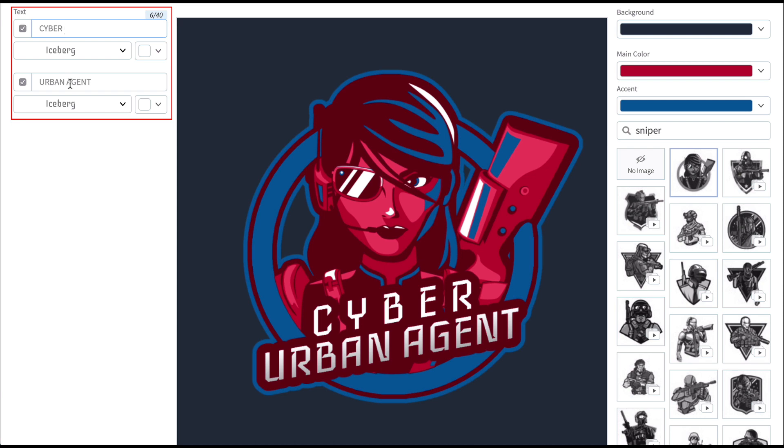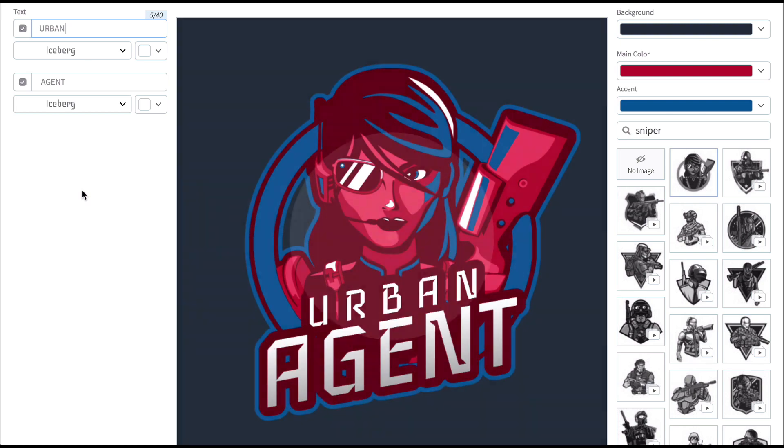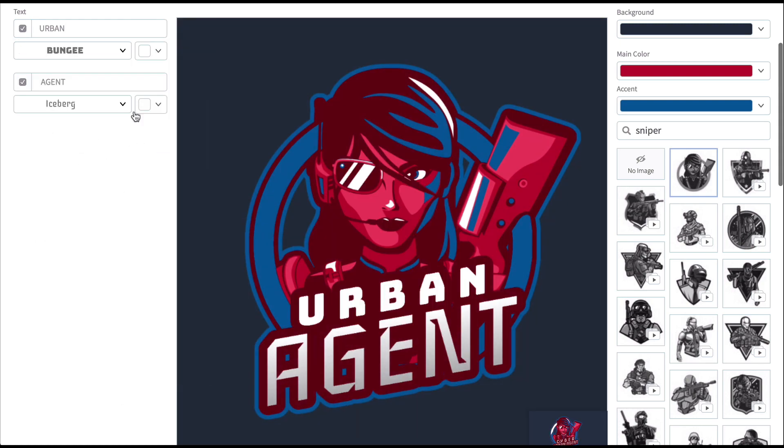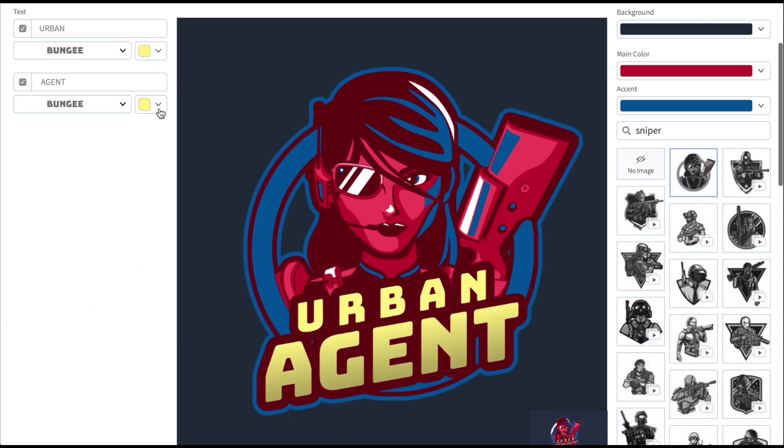Now move to the controls on the left of the template. Here you can make any changes to the text you need to. You can also change the font and the color of the font. When you're done, you can download your new logo here.